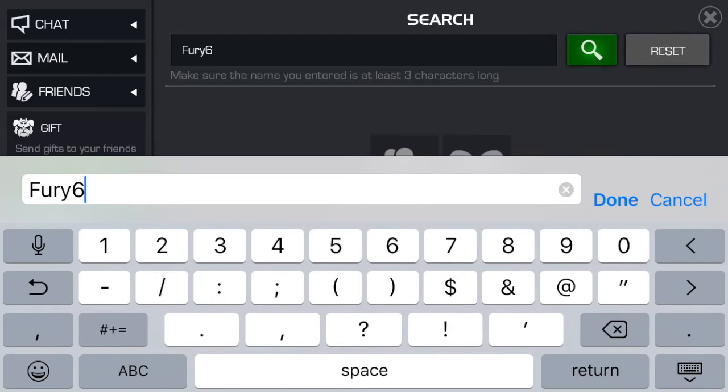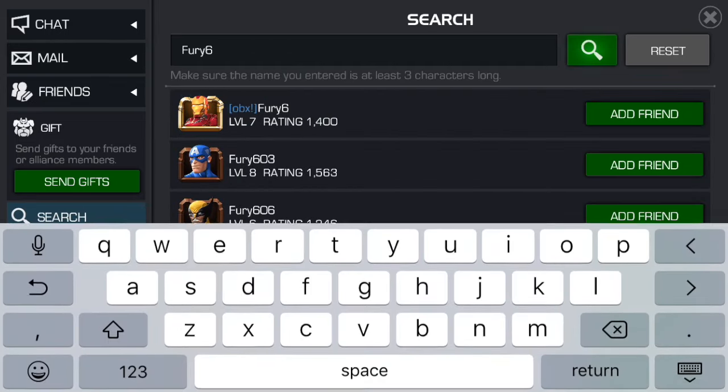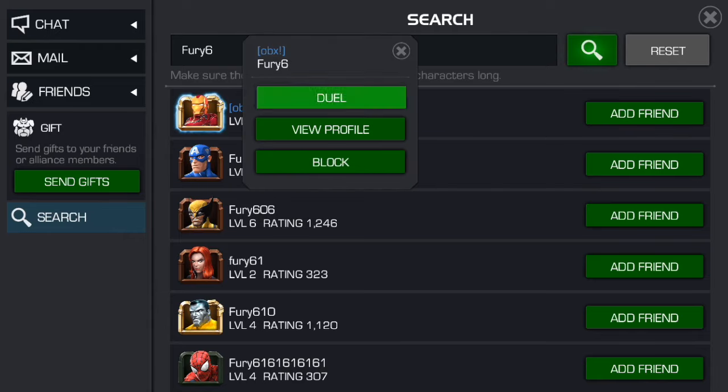You want to make sure that you copy and paste your target for future run-throughs. Kabam gives five free duel credits per day; the rest you'll have to obtain on your own. For the sake of time, we're going to skip ahead to when I finish my five initial rounds.